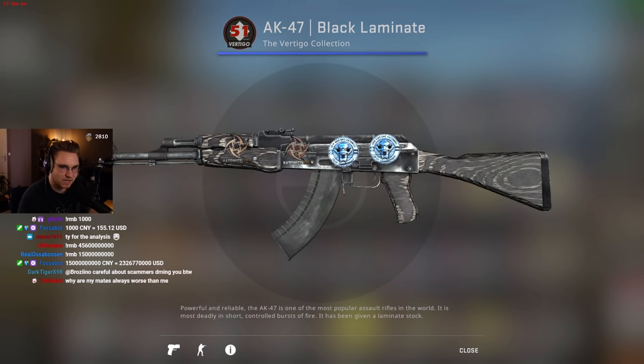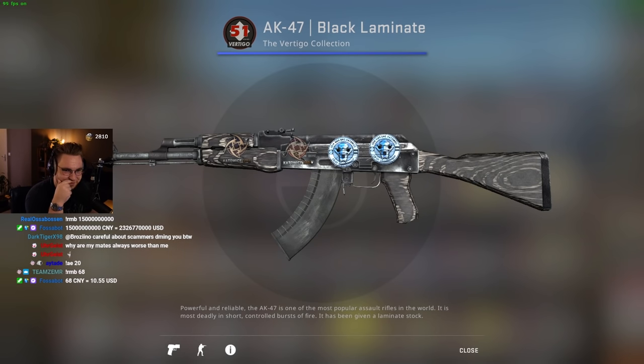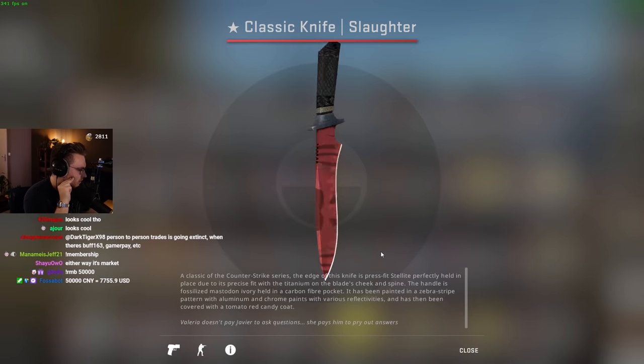It is mirrored and identically located geometry... Are classic knives mirrored? They are not. But I don't know if it's worth anything if your slaughter pattern is mirrored. They are 100% mirrored, no? They are not mirrored.